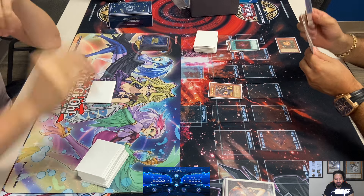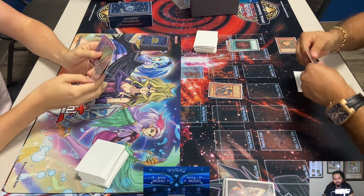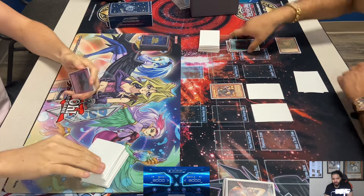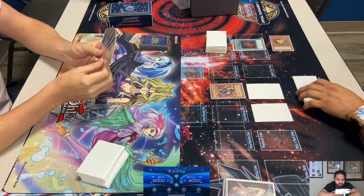Making a level 8 Synchro against Blackwings is not that good unless you have something to protect it. What level 8 Synchro do you make? You could make Stardust, but Blackwings don't have a problem dealing with it. Colossal Fighter is like the best option.